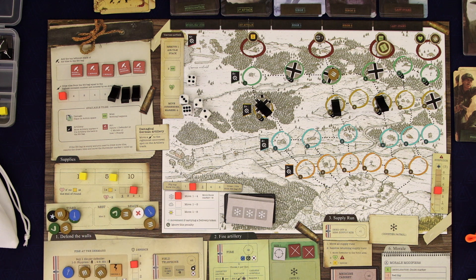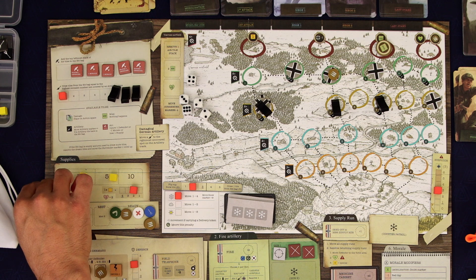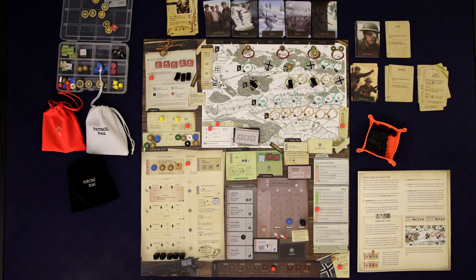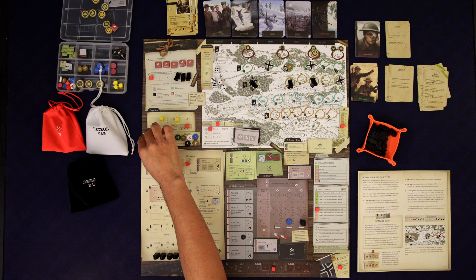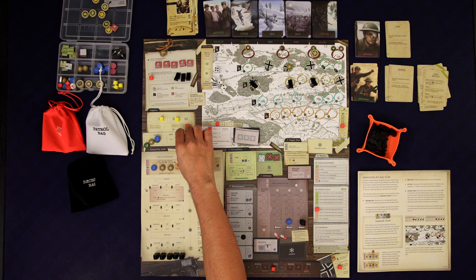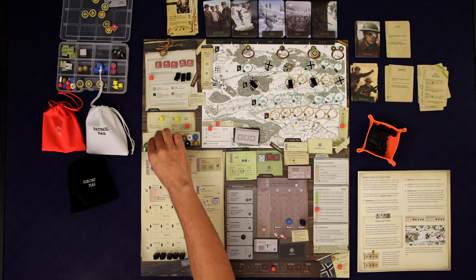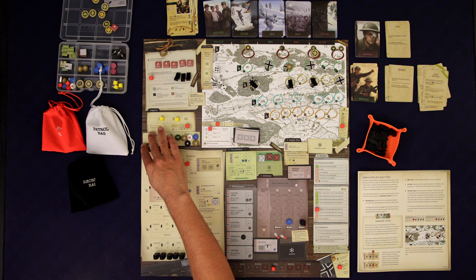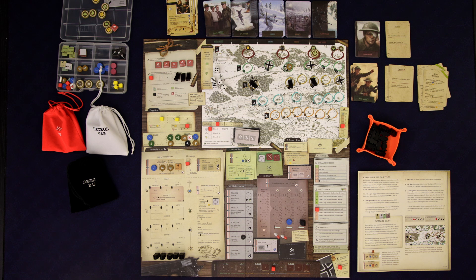Let's start by spending two supplies — we want our medic and just soldiers. Let's do another supply because I want one heavy. And do I want our officer on the field telephone? Yeah, I kind of do. Then we'll go down one morale to grab two more soldiers, and then we'll rest. I don't want to lose even more morale — I'll stick right there.